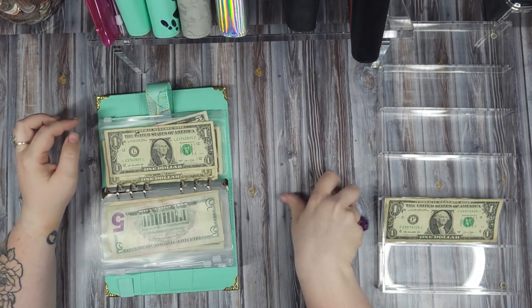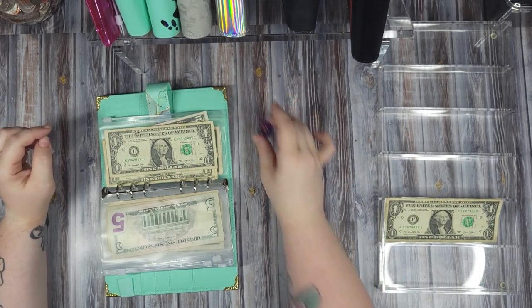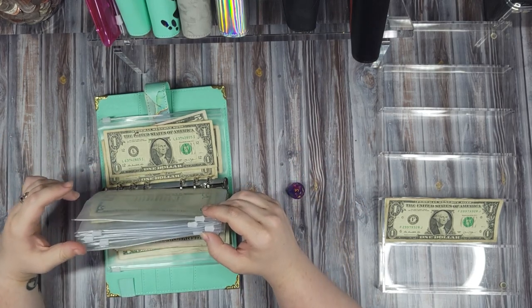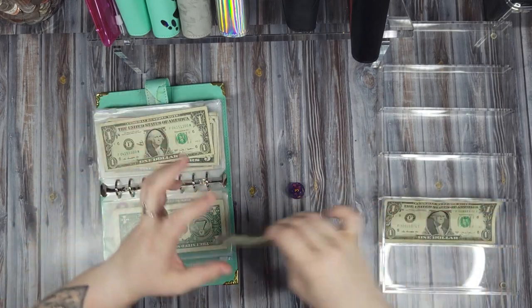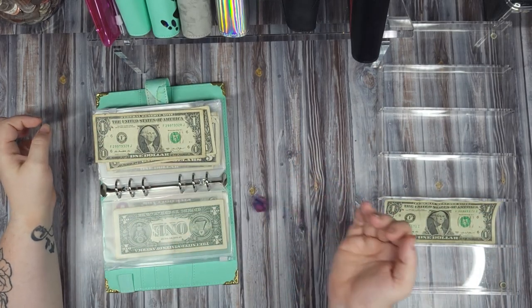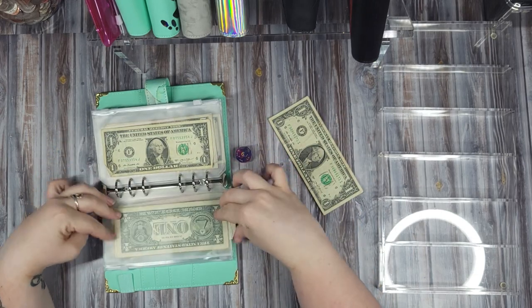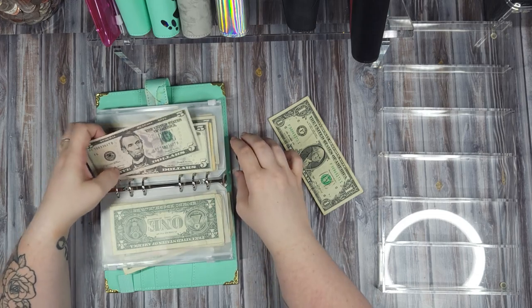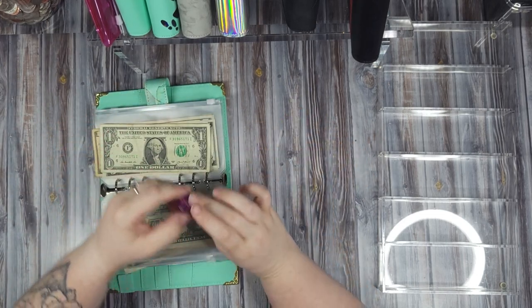Number three — down payment gets a dollar. Number five for repairs gets a dollar. Number four — utilities gets a dollar. Back to ten — number three, down payment, and the last six — so three, four, five — landscaping will get our last dollar.